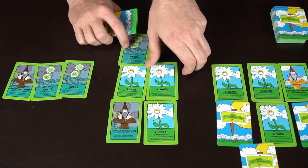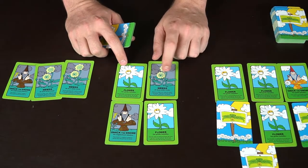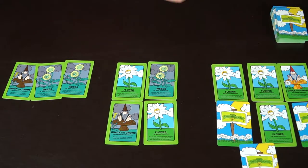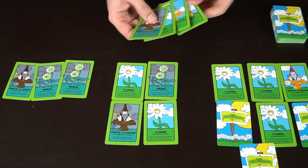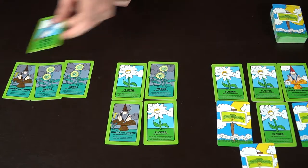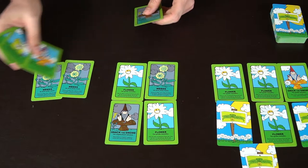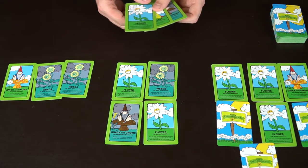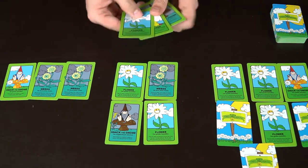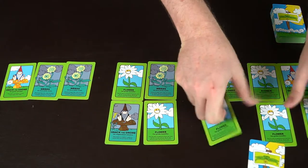The next player has all these flowers but no hammer to get rid of Knack the gnome, so he simply can't play any helpful cards. What will happen is the weed will destroy his flower and keep doing that until he can find garden tools to free himself and smash Knack. He discards his hand. The following player can smash his own gnome to start playing cards in his garden, plays Nick for protection, but still can't play in his garden due to weeds — he needs to find garden tools.